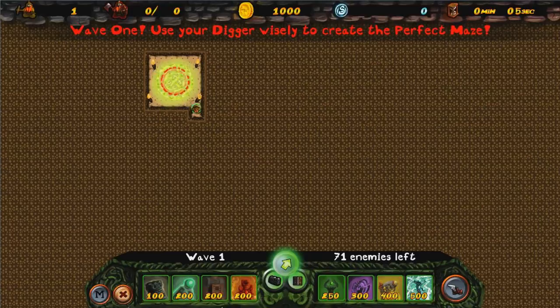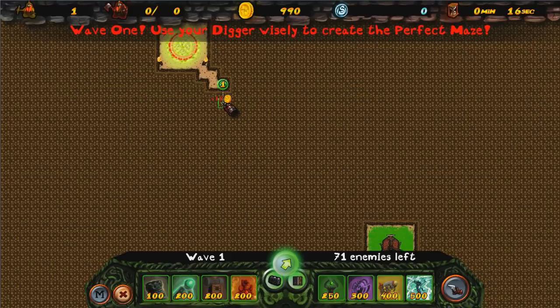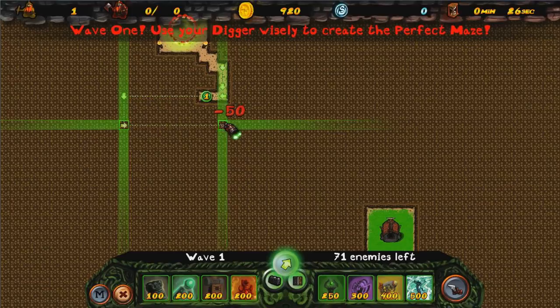This guy here is going to dig to it. What I need to do — he's going to take the shortest possible route, as you see. So if I just left him to his devices, he would just zigzag to my base. I don't want that because it would be rubbish, essentially. I need to get him to here.